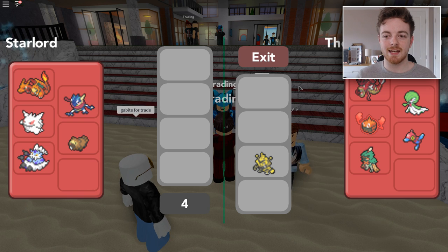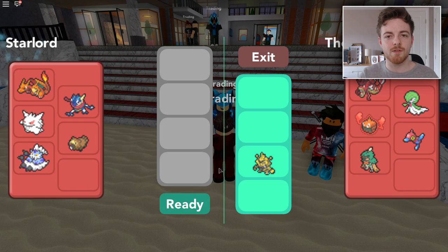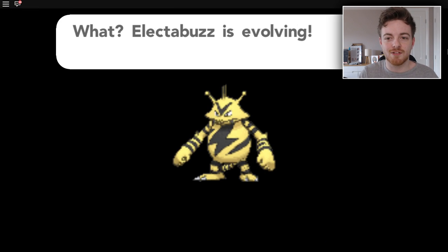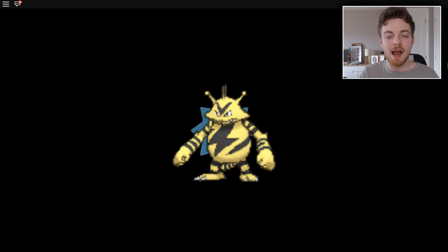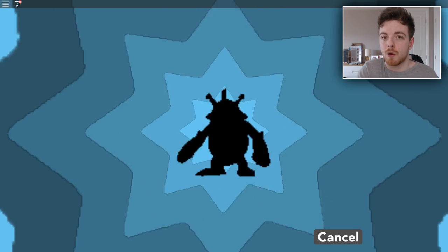So we're in the trade again. He's given me back my Electabuzz. You will notice that he hasn't evolved yet, and I don't really know why he doesn't evolve the first time you trade him — that's just something weird, I guess. And here we have our Electabuzz evolving. Pretty awesome stuff, guys — we now have our new Pokemon to add to our Pokedex.